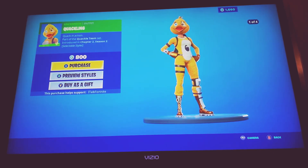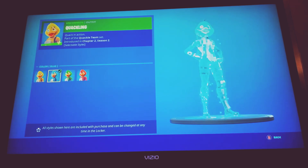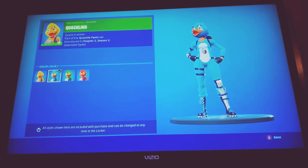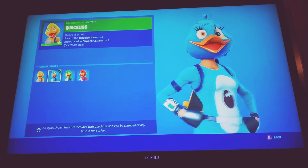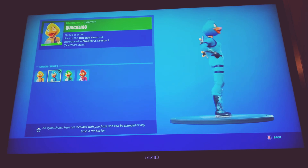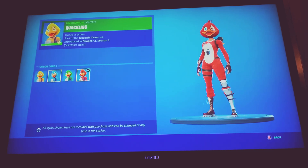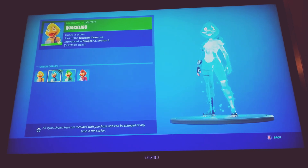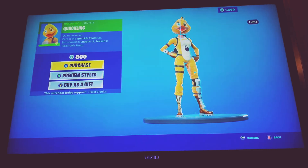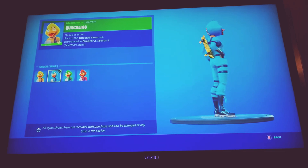Now the 30s skins — the easiest one is Quackling, which comes with other styles: blue, green, and red. For the price, these are really good. It's basically the Cuddle Team Leader body with a duck head, and it looks really out there. I don't see myself wearing it — I'd rather run Cuddle Team Leader since it has a smaller head. But Quackling is more worth it than Cuddle Team Leader in a way because you get four colors at a cheaper price, whereas Cuddle Team Leader is 1500 V-Bucks for just pink with a back bling. So in terms of price and what you get, Quackling might be worth it, but the look isn't for me.